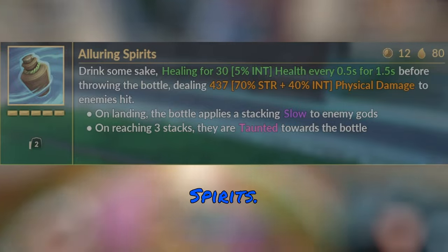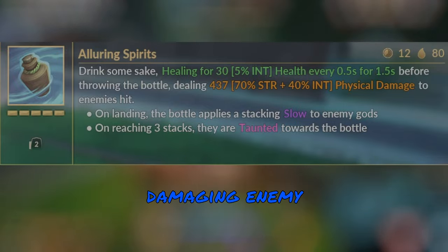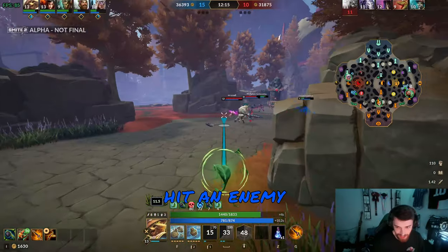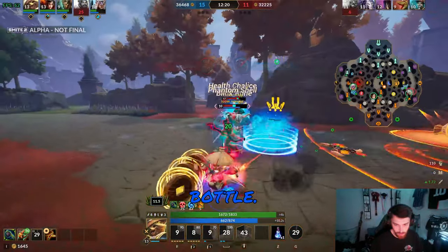Danzaburou's second ability is Alluring Spirits. Danzaburou will throw out a jug, healing himself and damaging enemy gods. Once it hits an enemy god, the bottle starts to tick, and once they've been ticked three times, they are taunted towards the bottle.